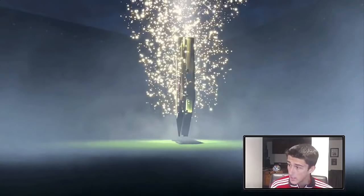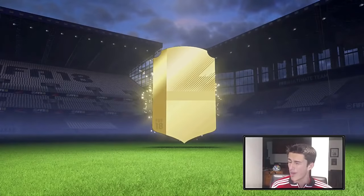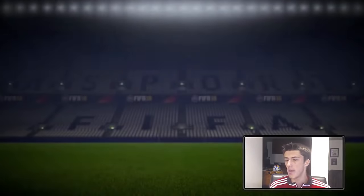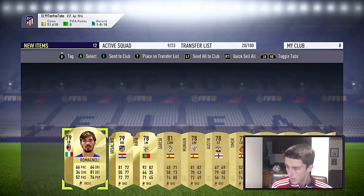Starting with the first 25k pack — give me that board drop! It is not a board drop. It's going to be a lower-rated rare right back — Vershalko. That's not a very good pull at all. Hopefully we can get some better luck in the next packs.